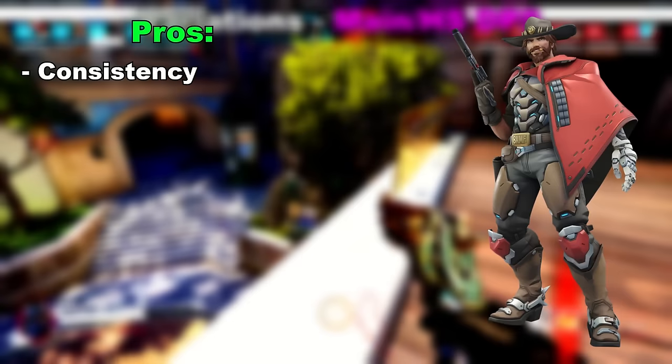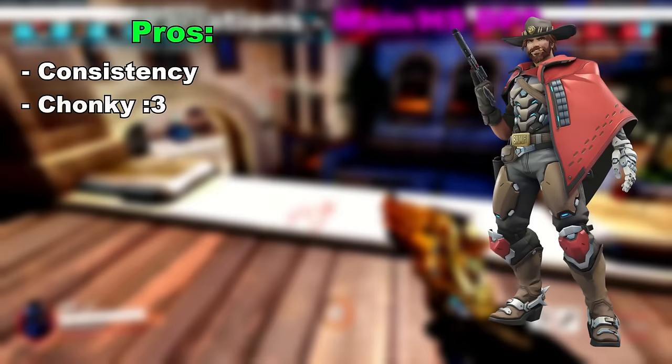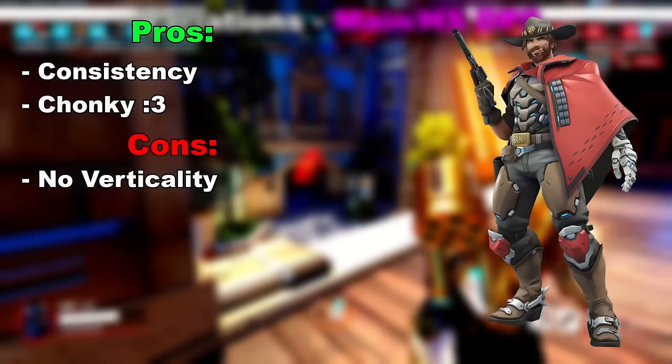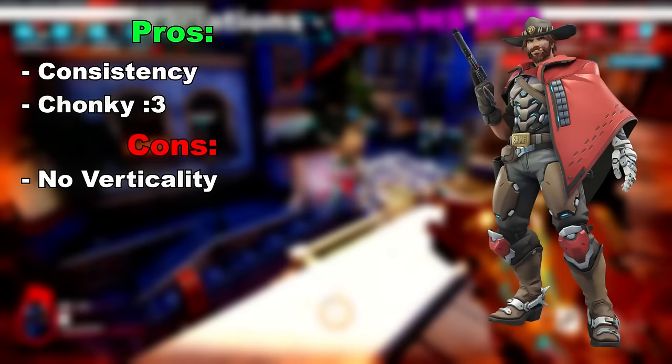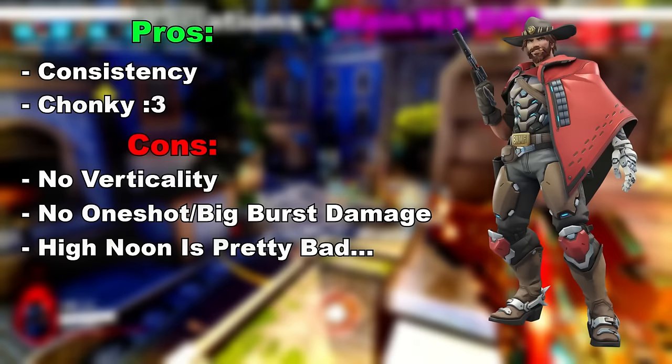Next up is Cassidy. The biggest pro is consistency — you're not relying on your Sojourn hitting that golden one shot, because each shot with Cassidy has the same value. Cassidy is also chunky: the HP buff, the damage reduction in roll and in High Noon paired alongside the nade means it's going to be pretty hard to actually kill him when he's on the angle. The biggest drawback is the lack of vertical mobility — all the other options have some form of vertical mobility that Cassidy just can't take. And unlike some other options, there is no one shot or big burst of damage for your team to play around. High Noon is also kind of bad, though I still think people underestimate the value of a good Cassidy angle.